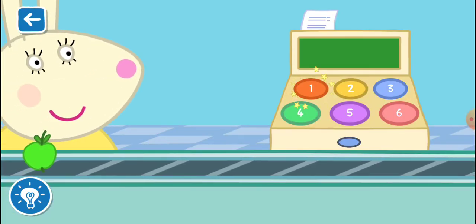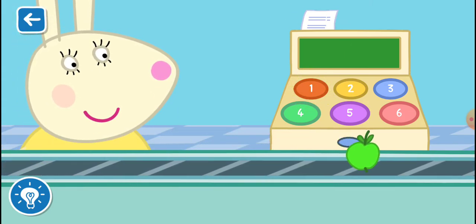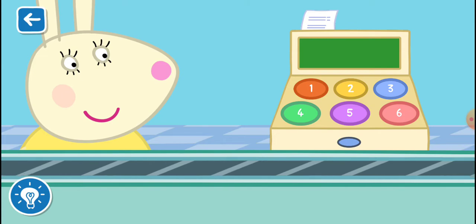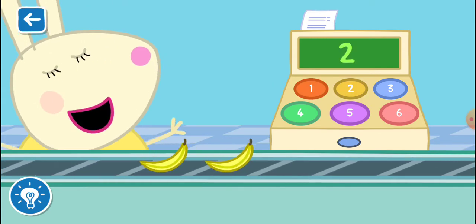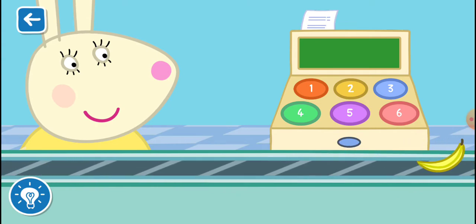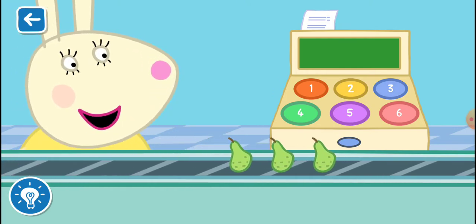Count the number of items on the conveyor belt and tap the correct number. One apple. How many bananas can you see? Two bananas. How many pears can you see? Three pears.